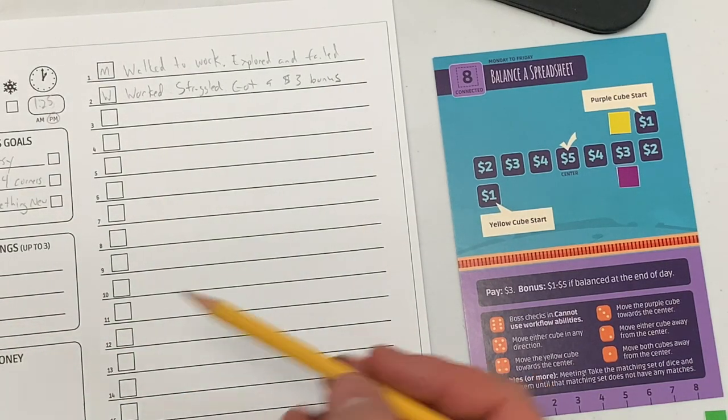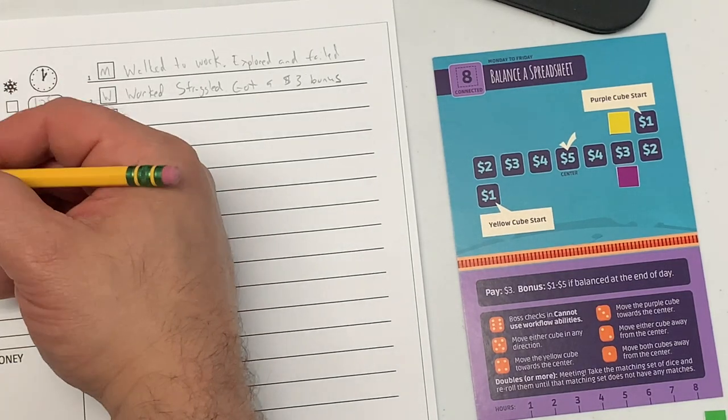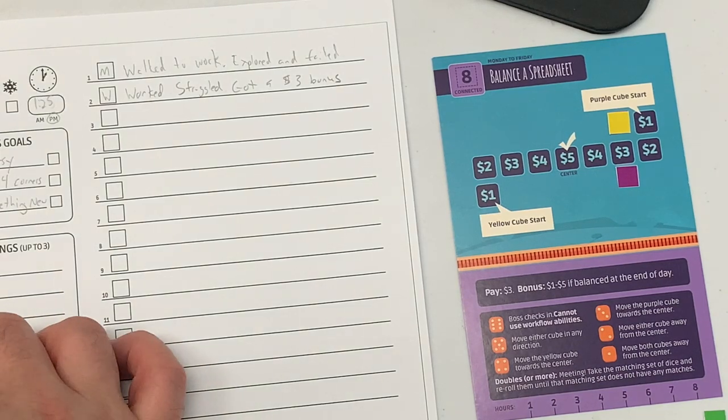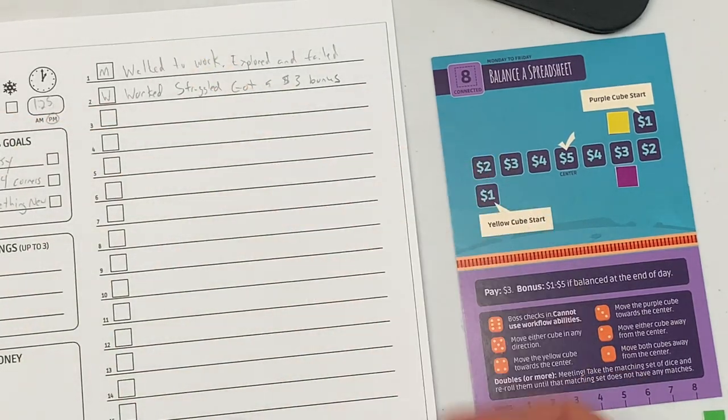End of my work turn — I do upkeep. I check my energy: energy drops if a row or column fills, which didn't happen. My mood: I'm pretty happy with how my work day panned out. A bonus is good, so mood goes up. Next turn — this sheet is filling up quickly. The game ends when this fills up, the action log fills up, or these daily stats all drop to one.